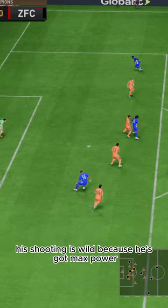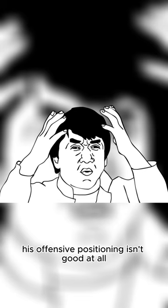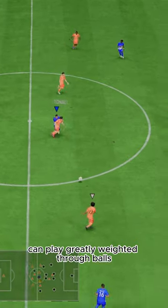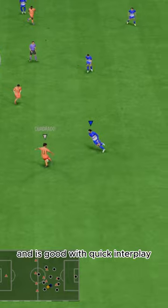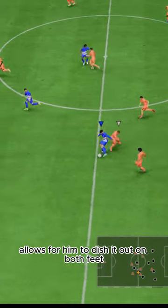His shooting is wild because he's got max power but low finishing, so it's all over the place. His offensive positioning isn't good at all. Passing is great — he can play nicely weighted through balls and is good with quick interplay. Five-star weak foot allows him to dish it out on both feet.